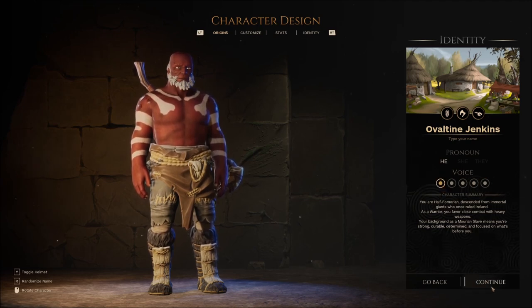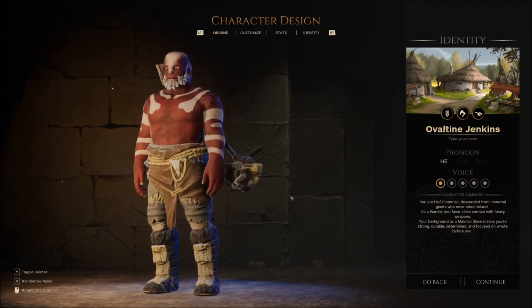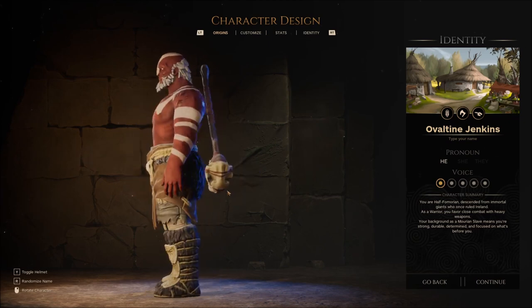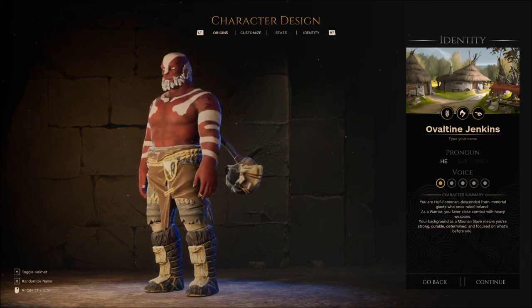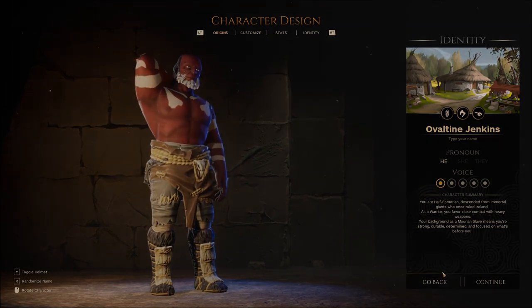I guess we're going with the big first dude. You are half Fomorian — yeah, we are. Oh, we can toggle our helmet. How is that a helmet? That's not a helmet. We just have like a piece of dough on our face. Well, what is that? No, it's fine. The Adventures of Ovaltine Jenkins is about to begin. Hopefully you're all on board for this.